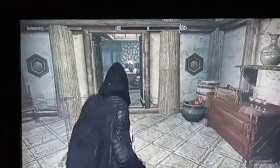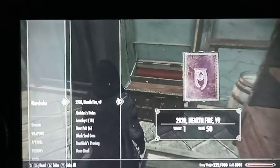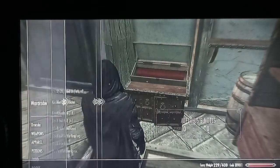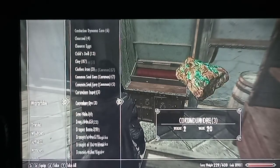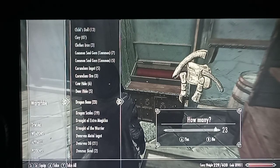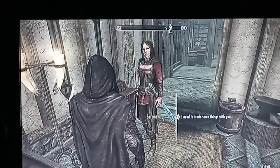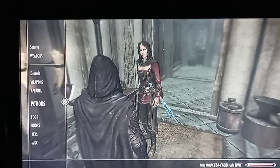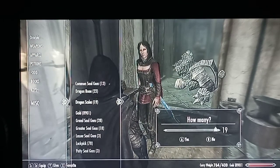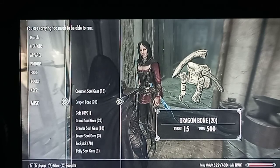We're gonna need to go buy ebony ingots or find ebony ore and mine it - it's probably gonna be buying, not mining, because I'd have to do my research first. We're gonna go sell dragon bones and dragon scales. Where's Serana? Come here. We're way above our carry weight, so we're gonna give her those items, but we're still above by a lot and I can't give her any more.